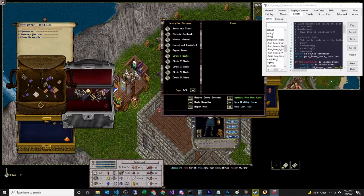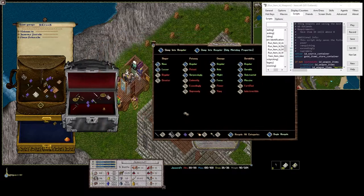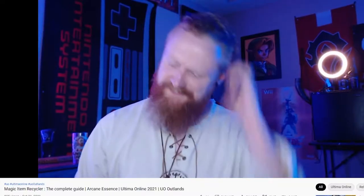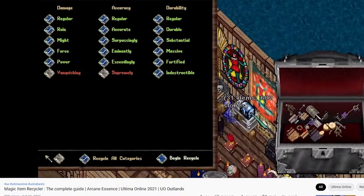If you are rich and you've been playing Outlands for a while, chances are you can just get a magic item recycler and it would do all this work for you. This script is more for people that are either new to the server, don't have a recycler, or just like scripting. If you want to find more information about the item recycler, Pwnstar recently did a video about that in more detail — I'll link it in the description.